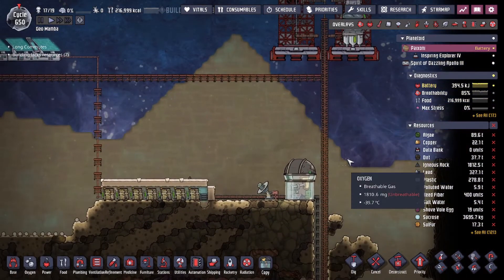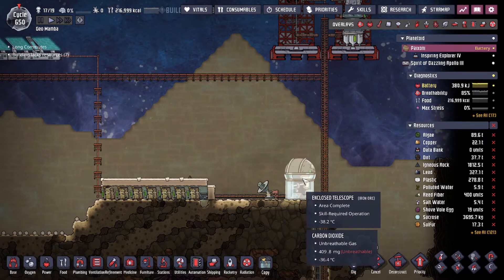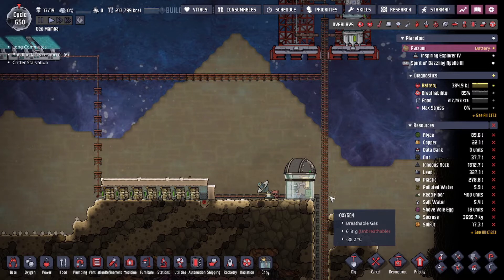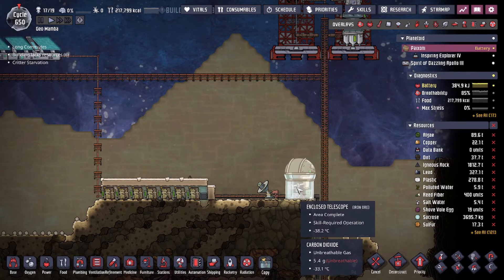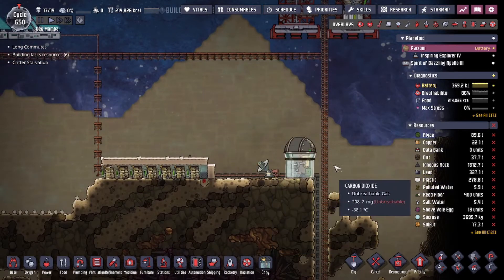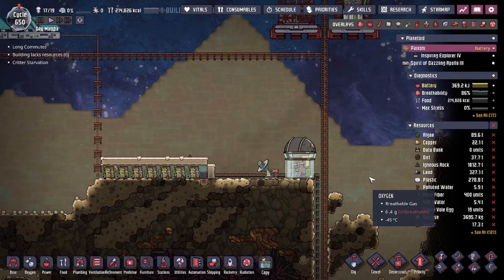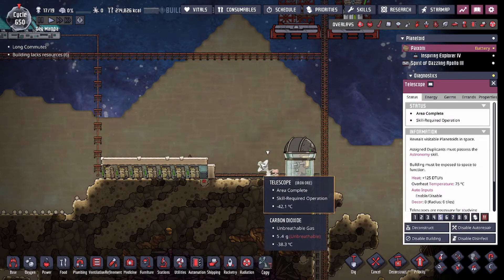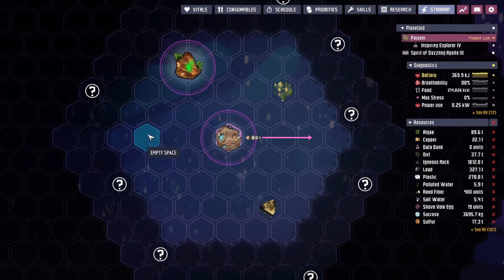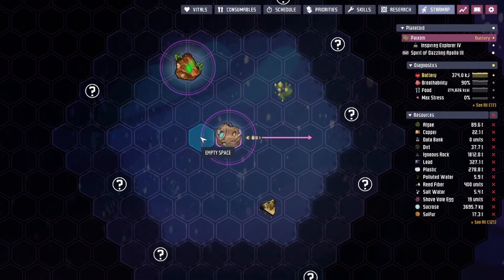One thing you do need is space exposure for the telescopes to work properly — I believe it's a 16-tile range from the top of the map. If you're not close enough to the top of the map, they might not work. The telescope has a three-tile range, so from your asteroid it goes out one, two, three tiles. Those three tiles in all directions around you can be scouted out.